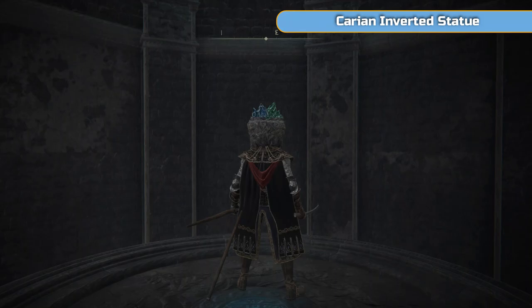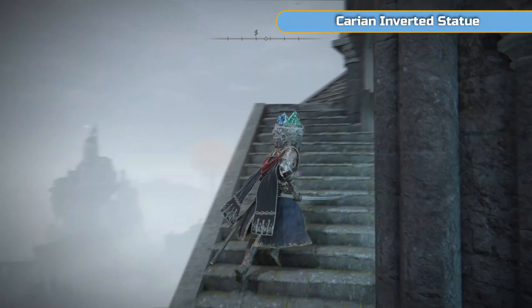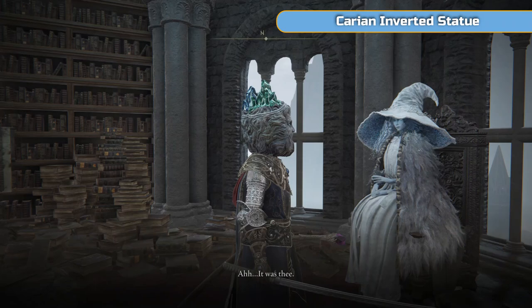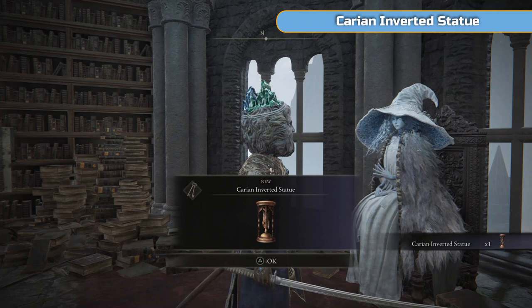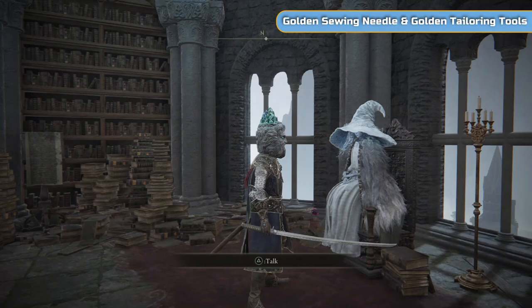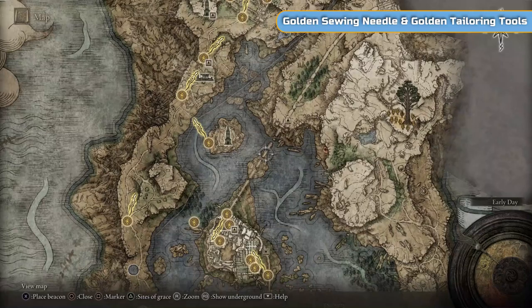Showing her the dagger moves the story on, and she's going to give us something called the Carrion Inverted Statue, which in turn is going to lead us to another item - a death mark - which we'll then give to Fia, who we're going to meet right near the end of the video. Go speak to Rani, exhaust her dialogue, she'll give you the item, and we're going to use that Inverted Statue eventually, but first we're going to get some other things out of the way.